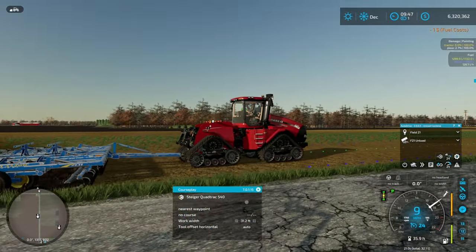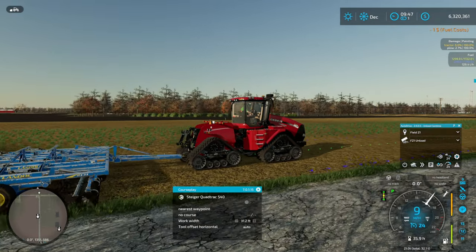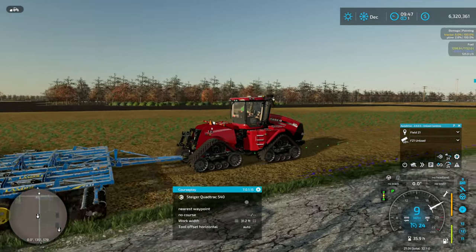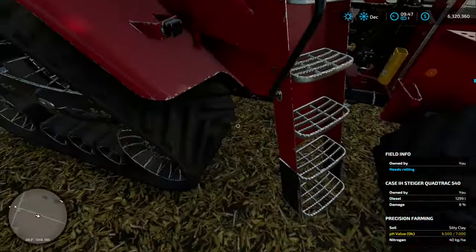The chisel plow one looks like it might have discs on the front, but these are not discs — as I've said before, these are coulters. And yes, they are spinning the wrong way. I don't know about you folks, but actually, you know what? We can fix that if we get out.